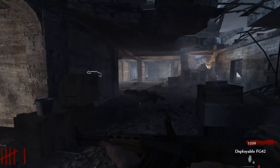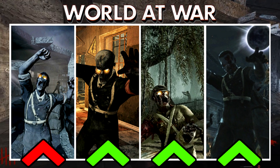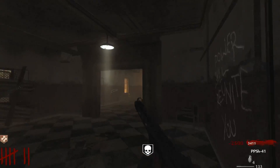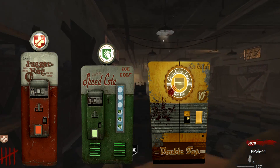In my eyes, everything after Nacht der Untoten in World at War Zombies is pretty much an innovation. The first big one that jumps out is Verrückt, because Verrückt was the first map to introduce the original four perks: Juggernog, Speed Cola, Double Tap, and Quick Revive.